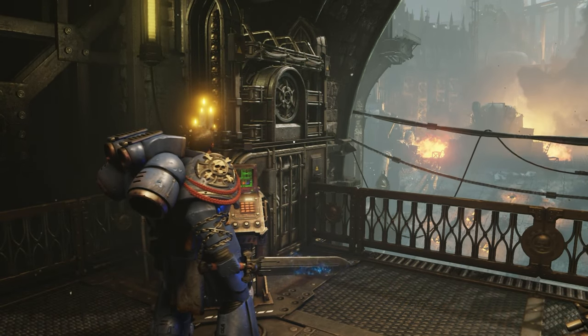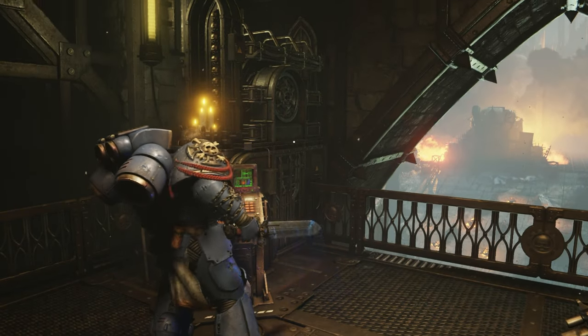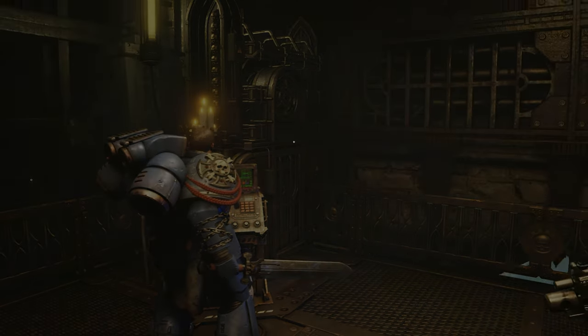Finally, while your objective is to transmit a message to Lord Kalgar, after exiting the elevator, head into the corner on the right-hand side and you'll find the data slate.